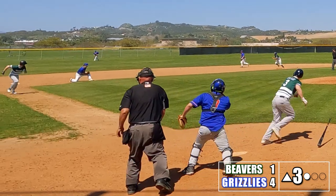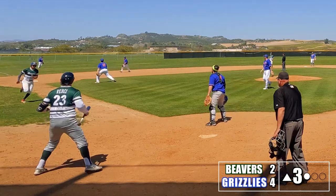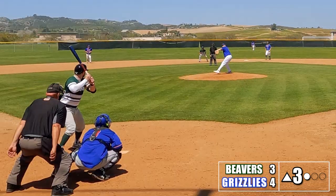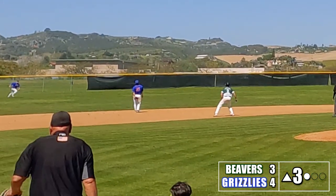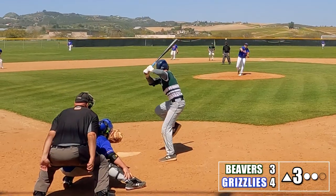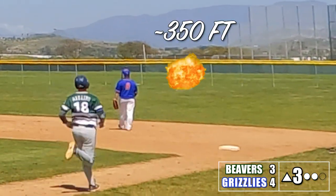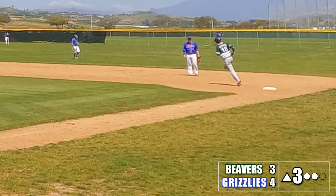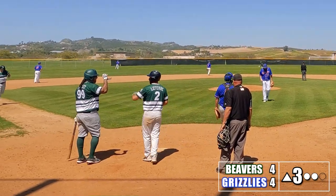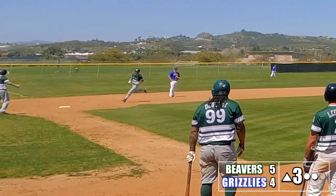Ted hits a hard grounder that eats up the third baseman — Jake scores easily, and Jalen comes in hustling and scores standing up. We're only down by one run — right back in this game. Mike hits the ball hard, but the left fielder makes a running catch for the second out. Dylan's seen enough. He gets a chest-high meatball and absolutely crushes it — 350 feet over the right field fence. That's a bomb, a three-run shot. It gives the Beavers our first lead of the game. It's now 6-4. The Grizzlies made some errors, and Dylan made them pay.